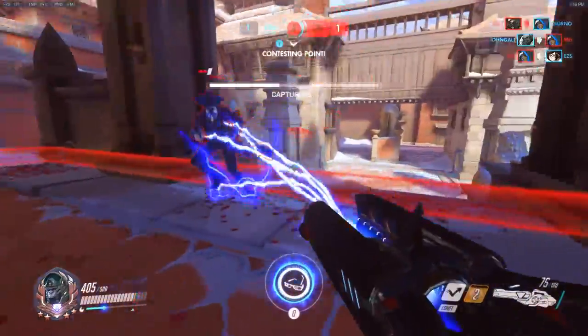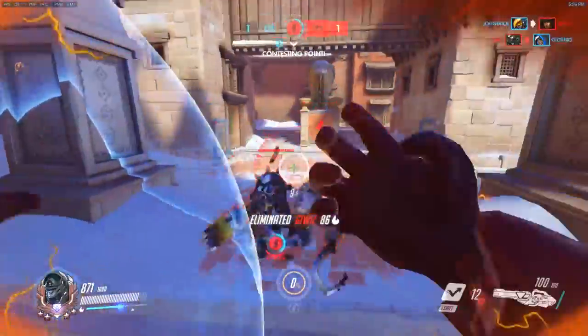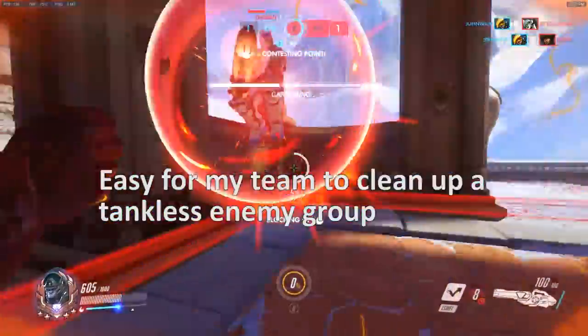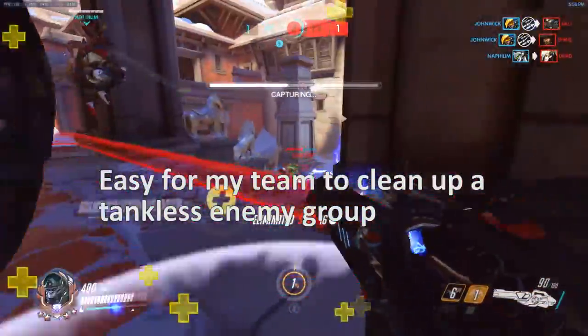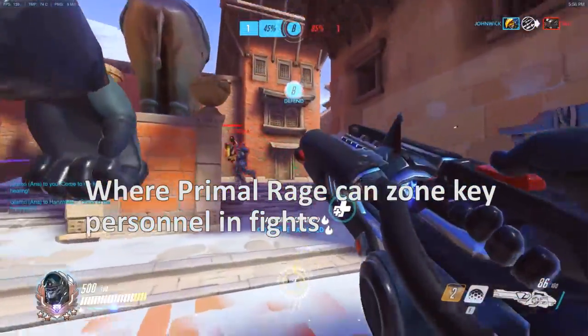In this example, I use Primal Rage to push the Hawk and the High Charge Xayah away from the point, to buy my team time to fight an advantageous fight without two key members of the enemy. The enemy mostly used their ults, but the fight still ended up in our favour when Winston's Primal Rage effectively rendered both Xayah and Hawk pretty ineffective in the fight.